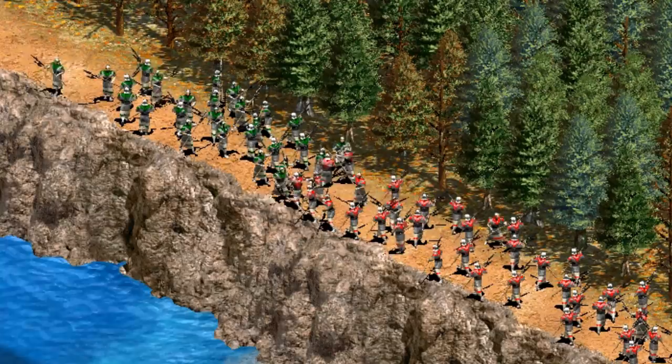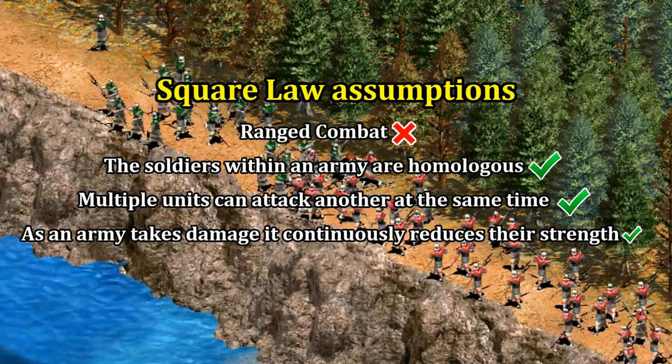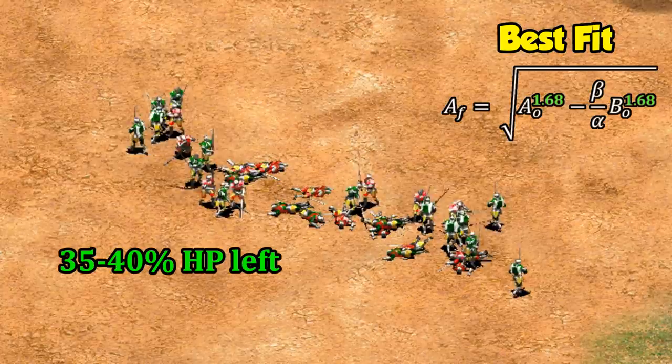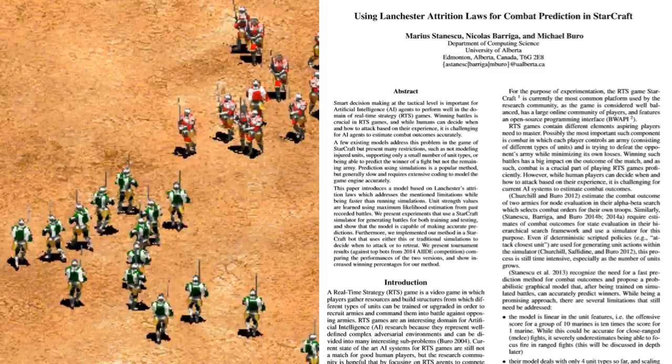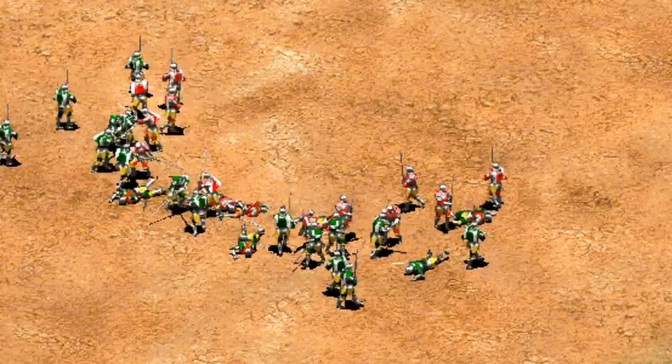Melee units in Age of Empires are an odd case. I don't think it's entirely correct to say they follow the linear law, since they can double-attack a unit simultaneously — a square law trait — but they must pathfind between targets, making them less efficient than archers. Testing with champions, the best fit exponent is 1.68, reasonably close to a published Starcraft study finding 1.56. It's definitely not linear at power 1, nor a full square — 1.5 to 1.7 is a reasonable estimate depending on the exact case.